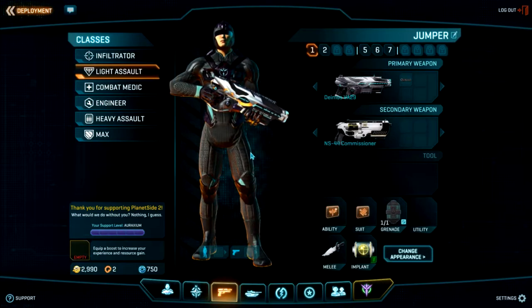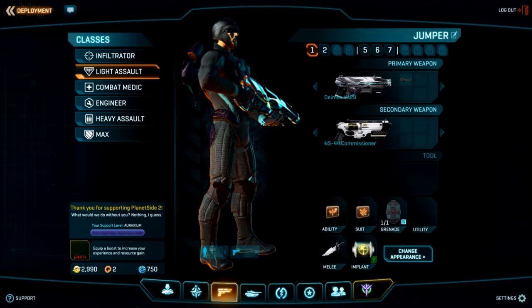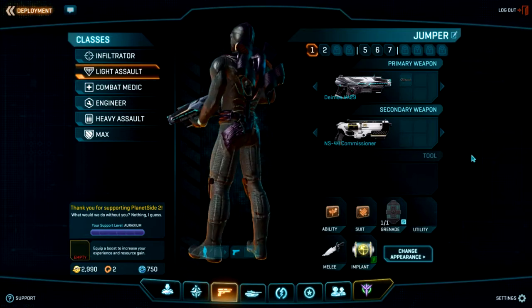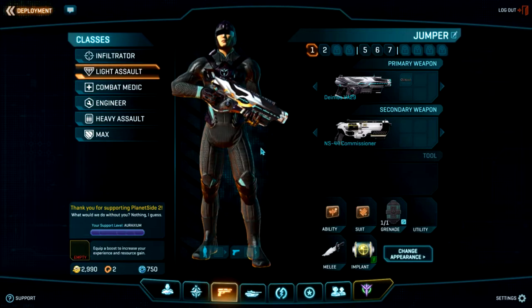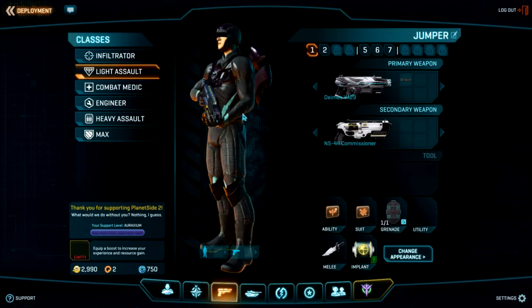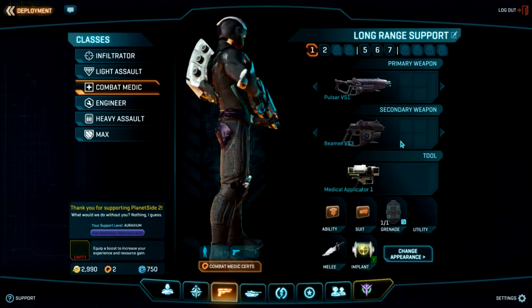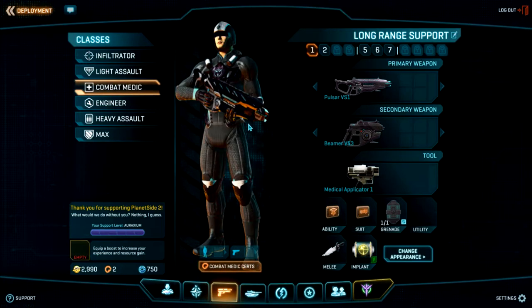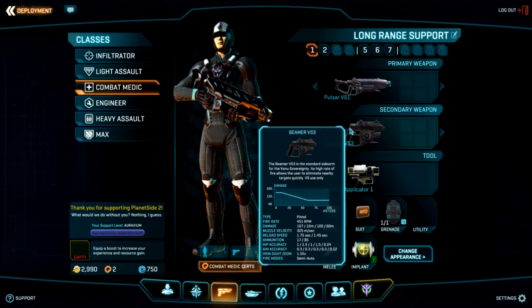The heavy assault has a jetpack — a huge advantage in base-capture situations because you can hop on the roof where no one else can go, shoot down on people, and get out of sticky situations easily. The combat medic is another one I love to play. His very important role in capturing bases is healing people, and I'm going to put some footage in showing you what happens when you constantly heal your teammates.